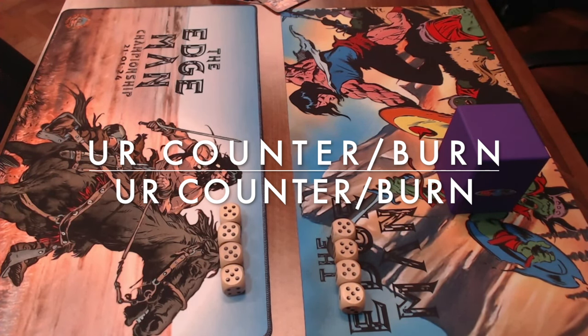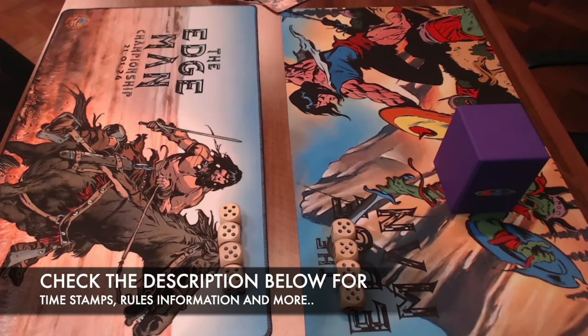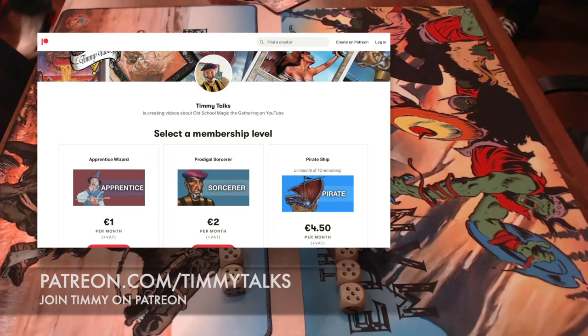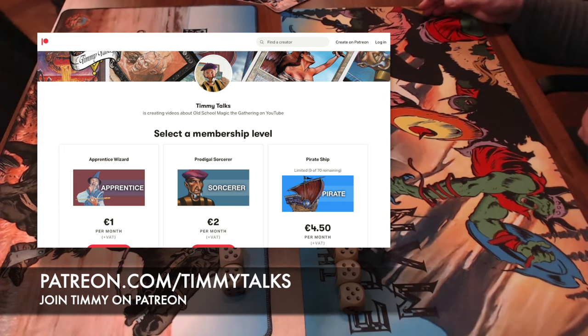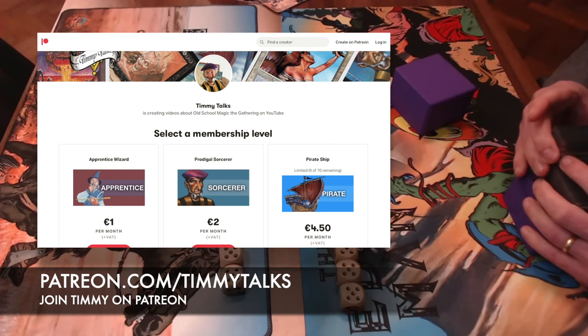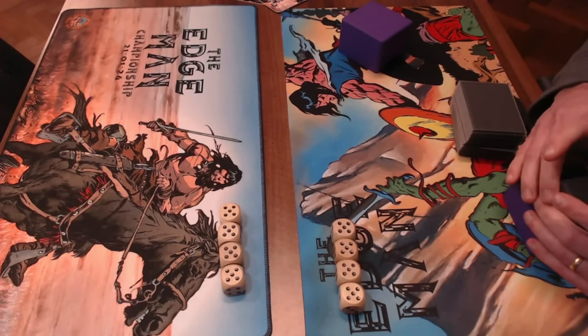The decks have some differences and those differences we're going to take a look at in the deck section of this video. Before we jump into that, you can also choose to check out the games first and go to the deck section later. The easiest way to do this is by checking out the description below — there you'll find timestamps, one of which reads MTG Games. You can also find more information about my Patreon page at patreon.com/timmytalks if you'd like to support the channel.